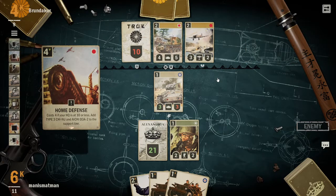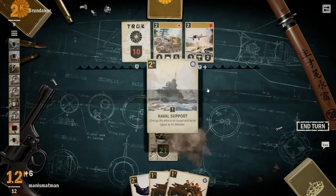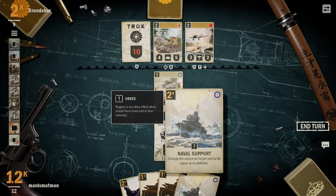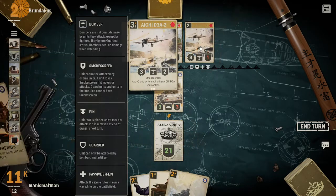Plus four if your HQ is at 10 or less - add three. This guy is running hard removal. And here's naval support, a really good card. I'm just going to pin him. Oh, a bomber - here we go. Bombers are dealt no damage by units they attack except by fighters.